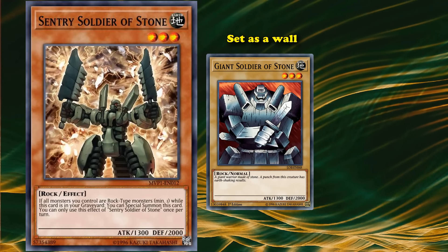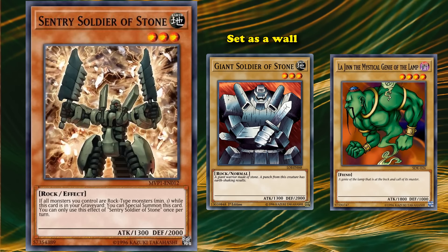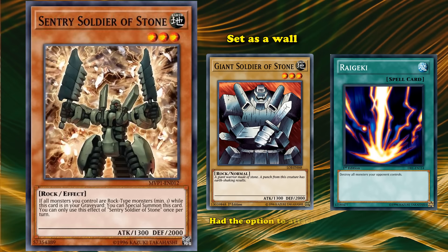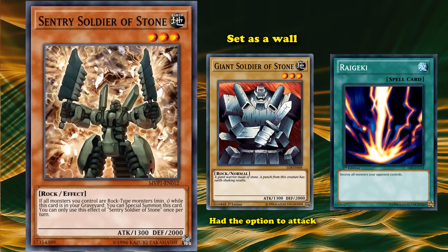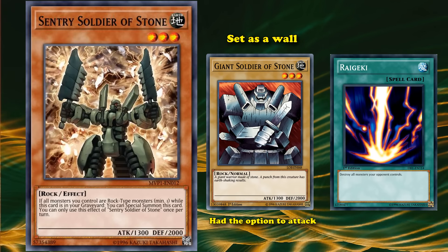You would just set Giant Soldier of Stone as a wall, since your opponent couldn't beat over it with any level 4 or lower monsters, and if you were able to remove your opponent's cards, it had the decent option to attack for a respectable amount of damage. That's obviously not how the normal metagame works in modern Yu-Gi-Oh! or even Duel Links, so the card no longer sees play.